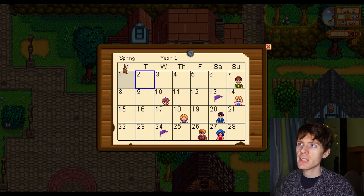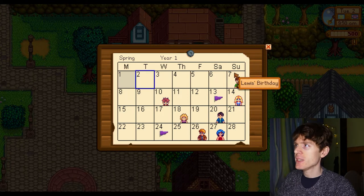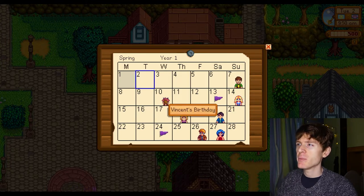We can see here: M stands for Monday, T stands for Tuesday, W stands for Wednesday, TH stands for Thursday, F stands for Friday, SA stands for Saturday, and SU stands for Sunday. We can see when we hover over the dates, there are people on some dates — if there's a person on any of the dates, it means it's their birthday.